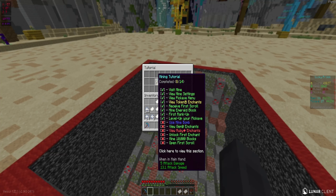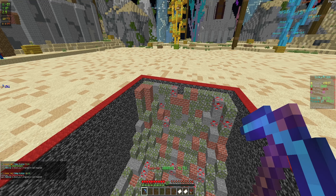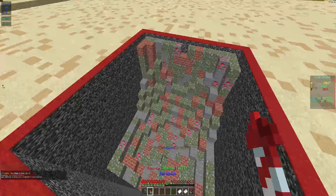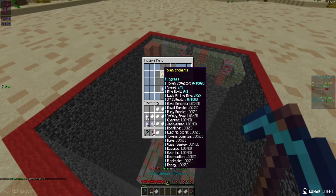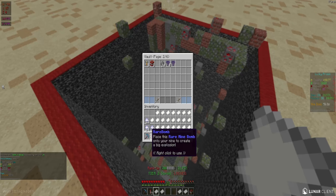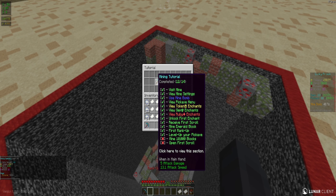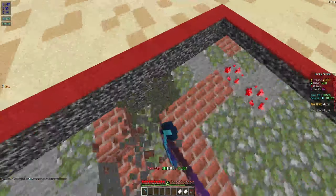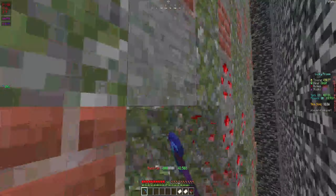The mind bomb tutorial — I think that's an enchant. Mind bomb is an enchant: level one, you just press Q and there it is — it blows up part of the mine. Tutorial check: 12 out of 14. We need mine 10k blocks and then open the first scroll. That's going to take some time — we're only at 100 blocks right now, so we do need to mine 10k. I'm probably going to do that after we buy some enchants.